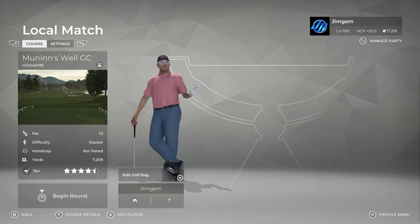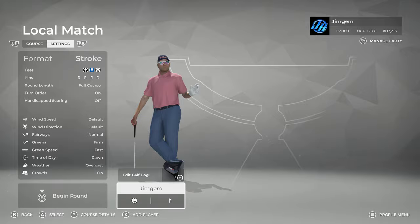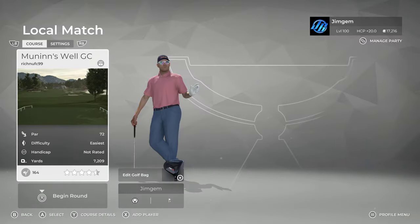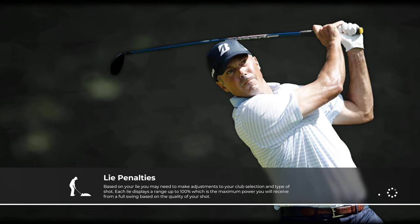We're going to jump into the course and have a look at the settings first. Fairways are normal, greens are firm, green speeds are fast, time of day is dawn, and the weather is overcast. We are playing off the white tees at 7209 yards. Let's get into it — I'll put a link in the description for the write-up that Rich has done.